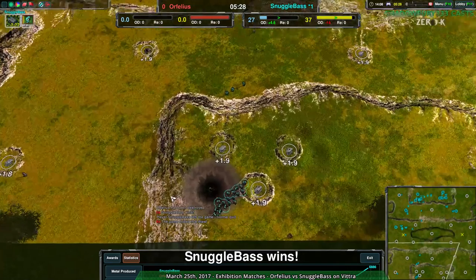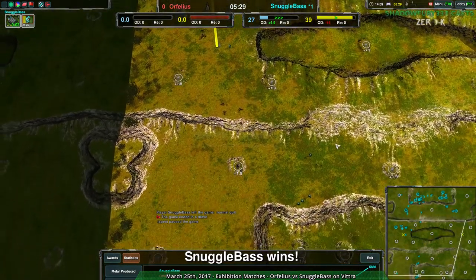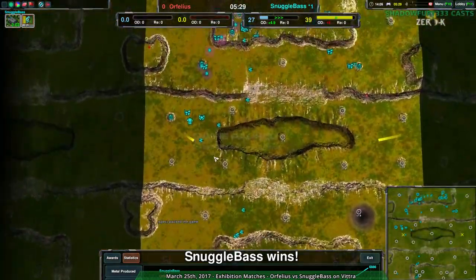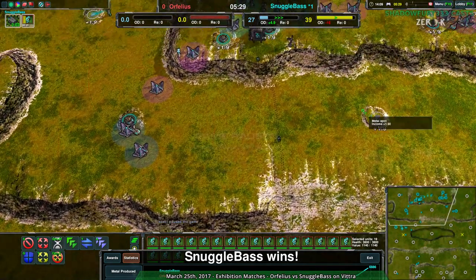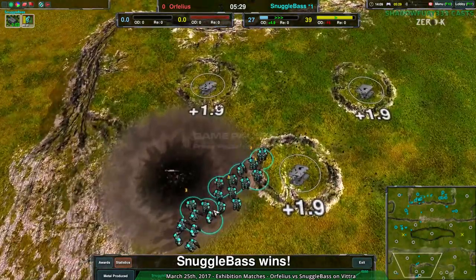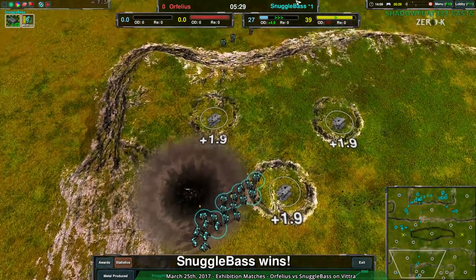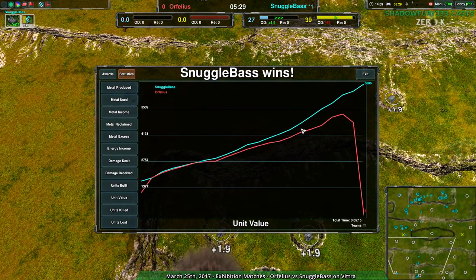I'm actually a bit surprised Orphilius didn't build any scalpels, because as I was saying, that's a more typical thing because of the splash damage and the range. But yeah, even against Warriors — one or two Warriors against that many glaives would have died. You'd need quite a few more. It's always a matter of cost, and Snugglebase just decided they had enough glaives to go in. Hovercrafts — well, they have scalpels, which weren't built, and they have Maces, which you need a few of — kind of like Levelers in that regard. Anyway, that was that. Orphilius pointing out they were rusty — well, that's a thing. That happens, I totally understand.